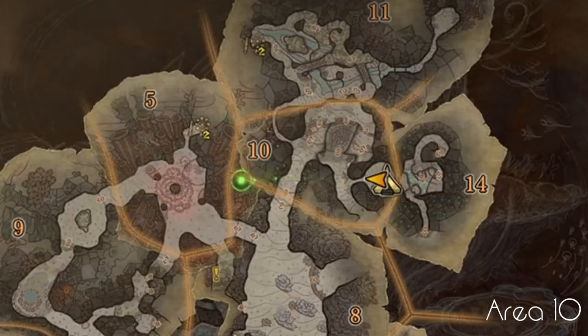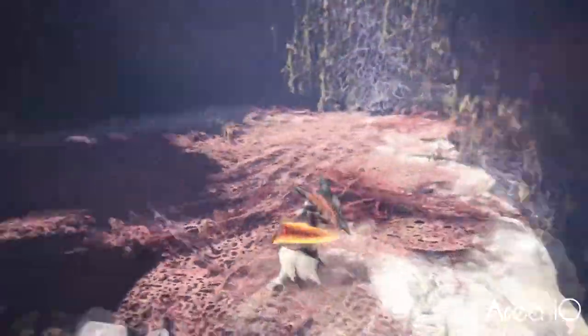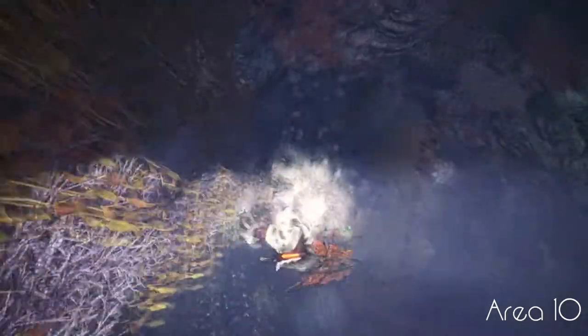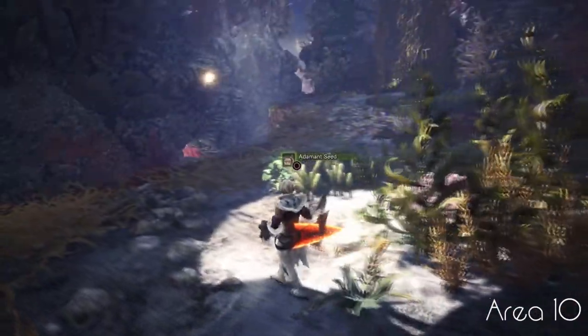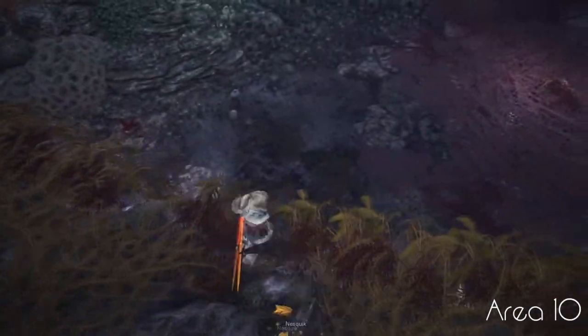First let's go over area 10. This is probably the most vertical area on the map, and it's where you really don't want to fight Kiran. There is a flash bug here, but it does not affect Kiran — I'll demonstrate that later in the video. One thing you'll really want to watch for is that many of Kiran's attacks will hit you if you're above her. There isn't much more to this area other than using the verticality to mount Kiran.